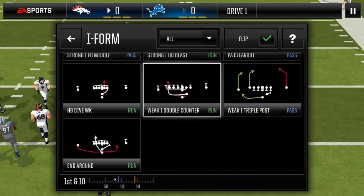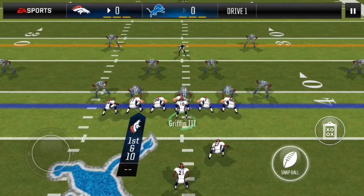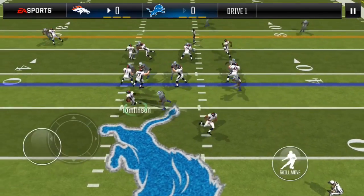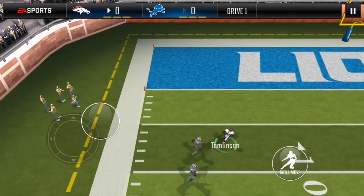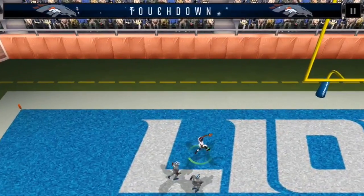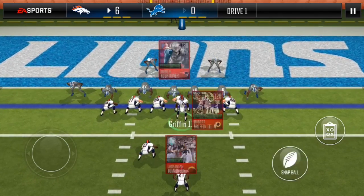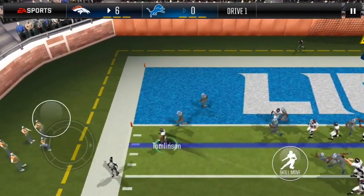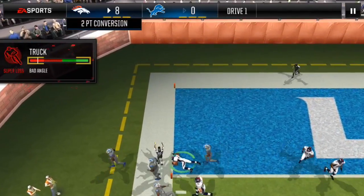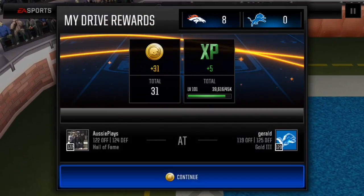Recycling plays from earlier drives. Weak eye double counter — this is a 3-4 defense, potentially countered. Able to juke that guy and get the touchdown. Strong eye halfback toss — this is uncounted, and I am able to get the 2-point conversion. So that's 22 points on the day.